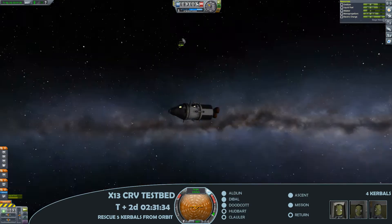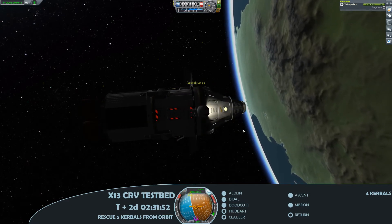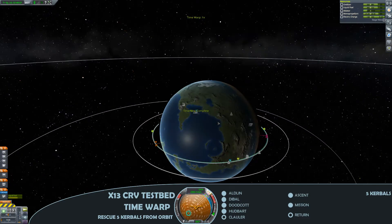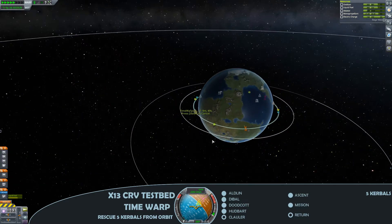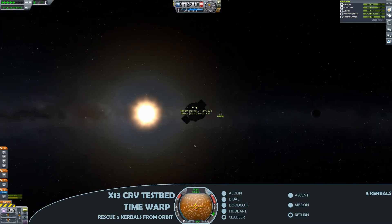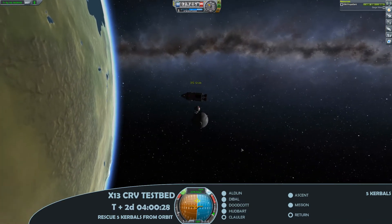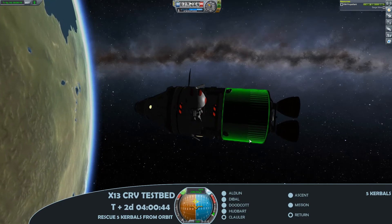As we close in on Hoodbart, who will be our fourth rescue and fifth crew member on board, we'll hop up and put him in the main capsule to leave room in the hitchhiker for our final catch — Clawler Kerman. Just tweaking the manoeuvre nodes for our final intercept, looking to get as close as possible. We'll be coming straight back down to Kerbin after rescuing all Kerbals, though there's more than enough delta-V and RCS fuel that we could easily have taken them to a space station. Everybody is safely on board.